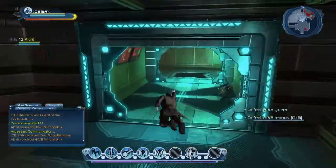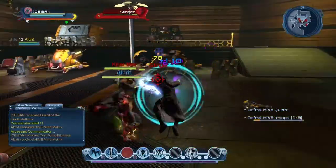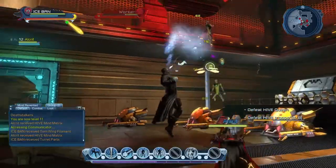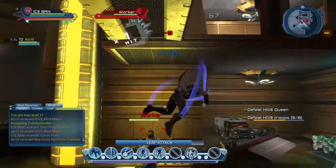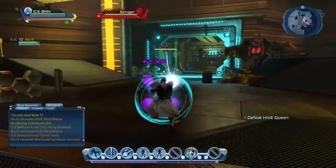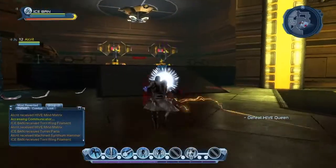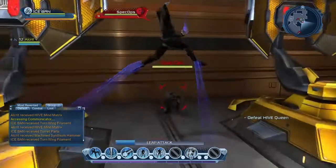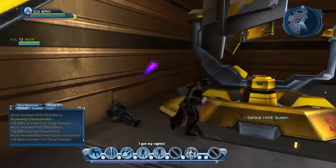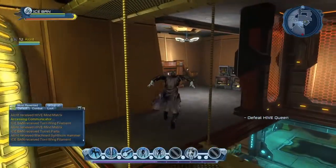We have to defeat the Hive troops — gotta take down eight of them. Al Crit over here doing work already, like a boss. Spray eyes on these bugs — they fall so funny. Little flies just dying. Oh I see you hiding — nope, you're under arrest!